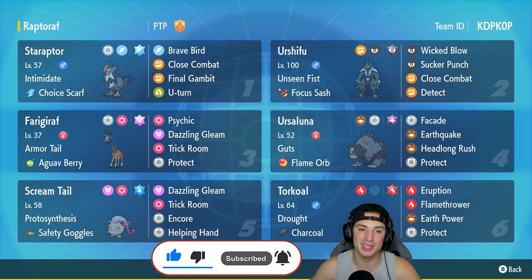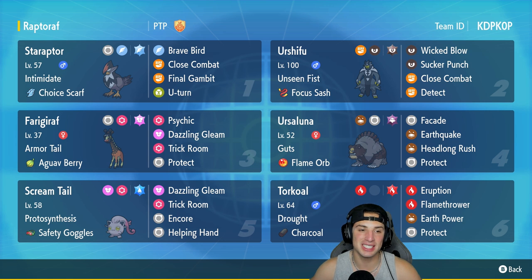Star Raptor is one of the best regional birds in my opinion and we haven't really seen it too much in the meta or on the ranked ladder in Regulation D, so it's going to definitely be fun to use this Pokemon. It's got Intimidate alongside the Choice Scarf, and then it has Brave Bird, Close Combat, Final Gambit, and U-Turn. What you can actually do is lead it alongside Frigoraf, go into a Final Gambit, take out whatever Pokemon you want, have Frigoraf pop Trick Room, and then have a free swap going into Ursuluna or Torkoal.